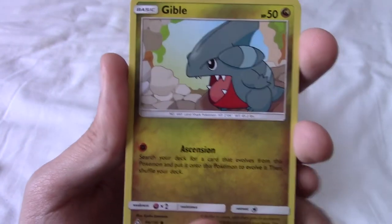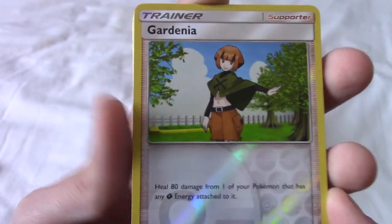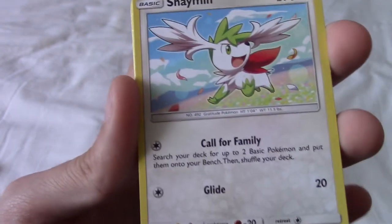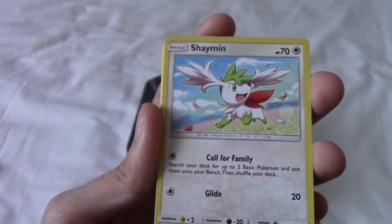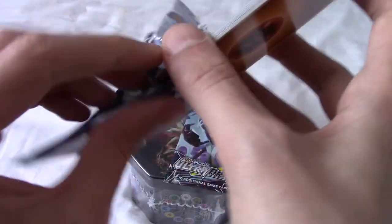This Gible is not in the default background. We've got a Reverse Trainer, and that is Gardenia. Our Rare is a Shaman — a Normal Shaman. That's an interesting type choice. Isn't he Grass? Or is he Normal-Grass? I don't think I've ever used Shaman in-game. I've not used many Legendaries, actually. That was a decent pack. I'm pretty sure I haven't pulled that Shaman before.